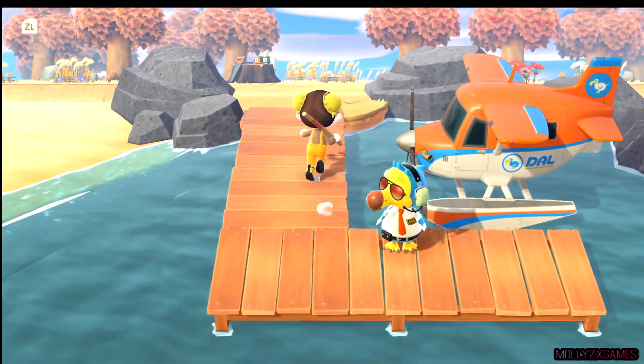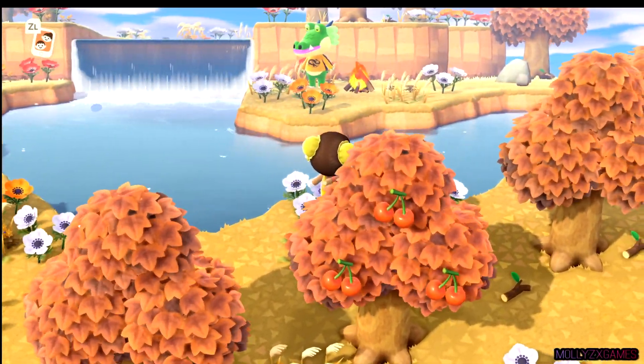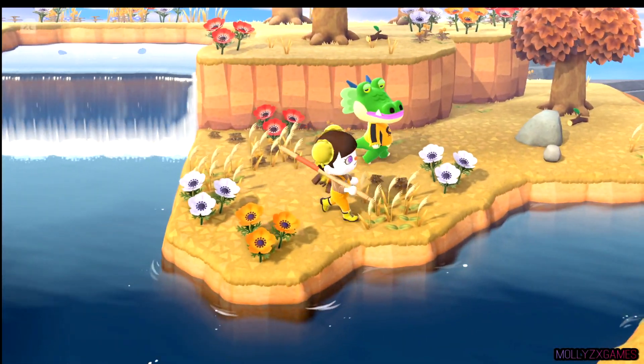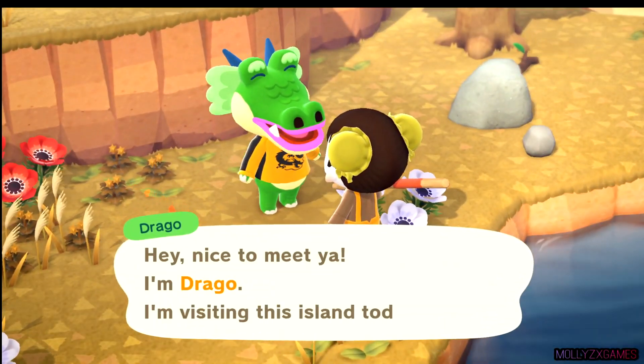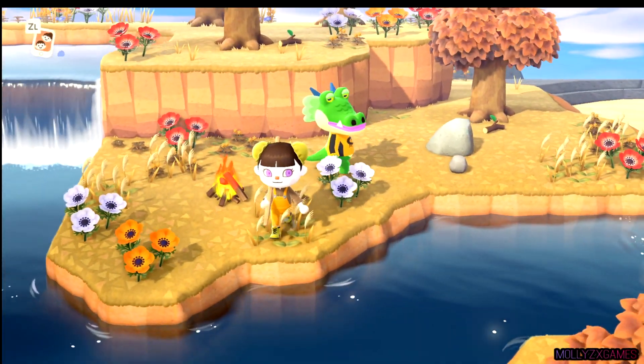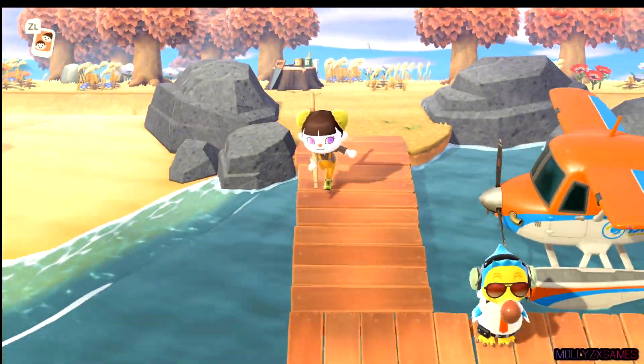Island number twelve — let's see if we can find a yellow islander this time. And you're definitely not yellow, are you, Drago? Drago is definitely green. Hi Drago, how you doing with your big pink lips? Love it. Highlighter pink — love that. I need to get some highlighter pink lipstick, I swear.